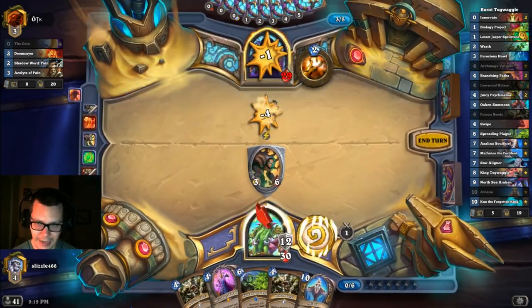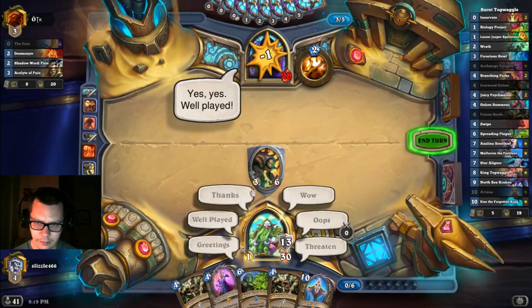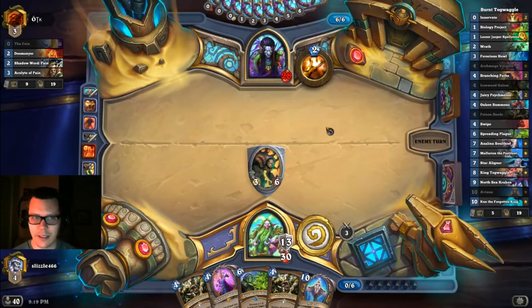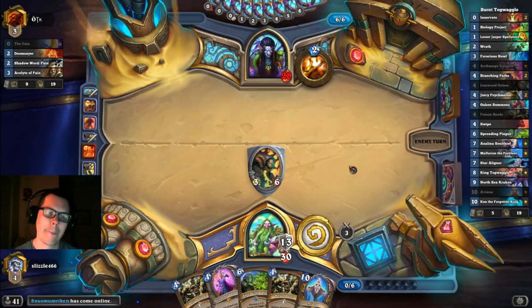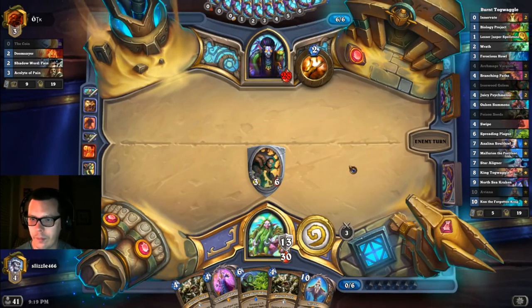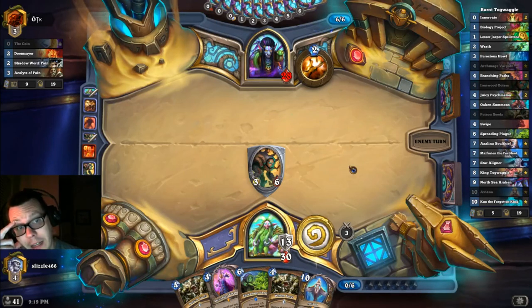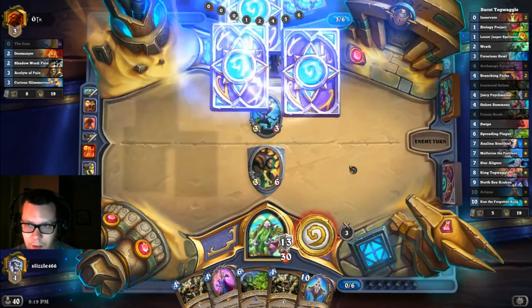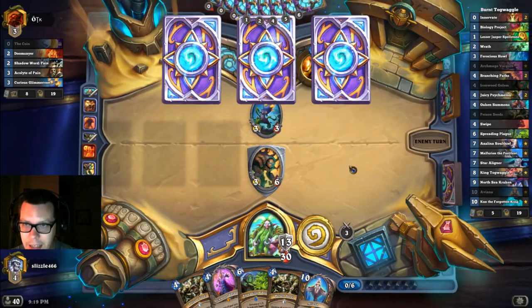I want to keep my hand size down. I'm so glad Squatch is fixed. So we have Aviana, but now we are terrified of Dirty Rat. So that Vargoth — I'm probably going to keep it in hand as a potential Dirty Rat target.